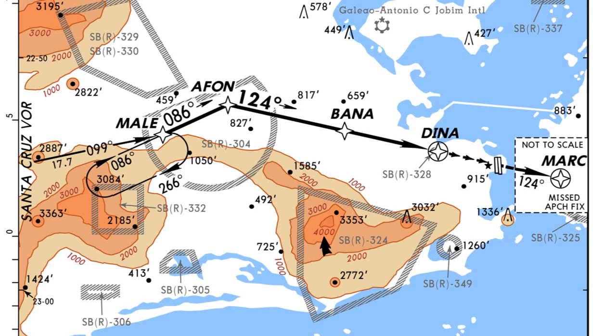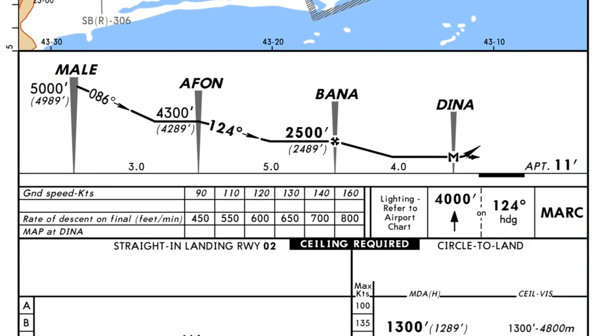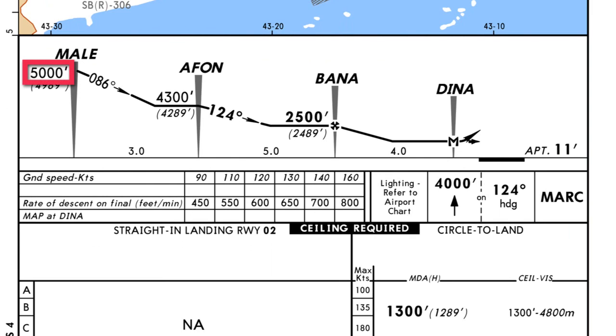Just to go over this approach plate quickly — we're going to be coming from Santa Cruz VOR, going to Male, descending to 5,000 feet, then step down to 4,300 for Eiffen, down to 2,500 for Banna, then down to Dina at 1,300 feet, which is also our minimum descent altitude or MDA. At no point should we go below that MDA.